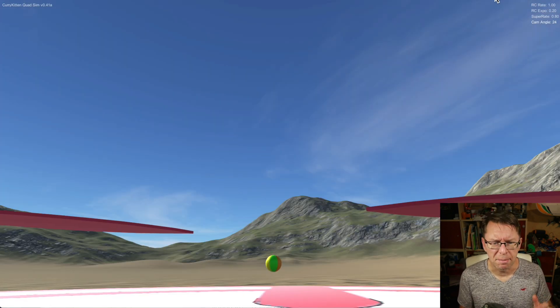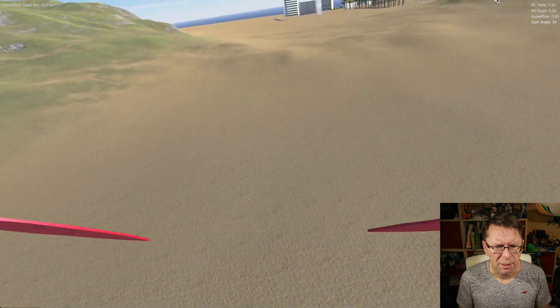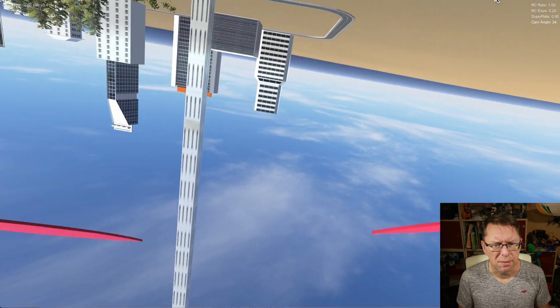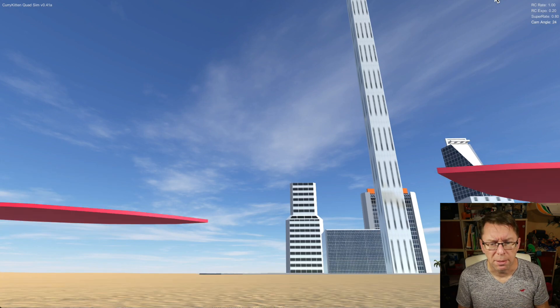We already had the reset button by pressing R, which takes you back to the landing mount — a bit inconvenient if you've flown away somewhere and crashed. So we now have the F button. If you press F, it effectively picks you up, turns your quad over, and plonks you back down again, and you're good to go from there.